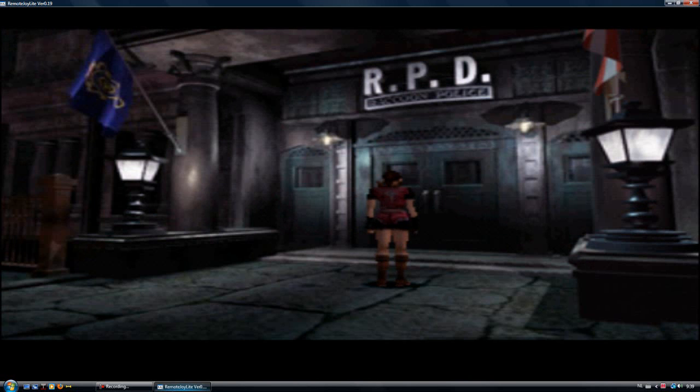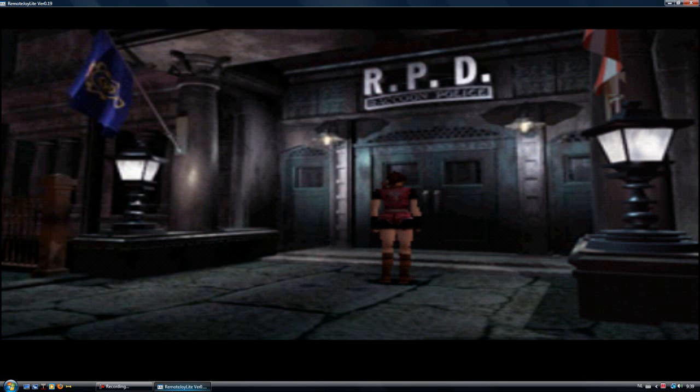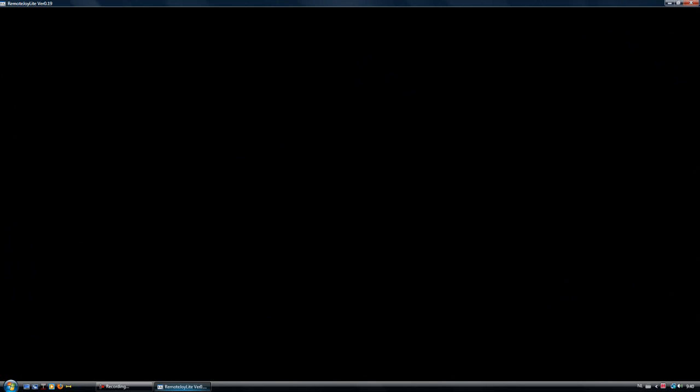To show you that this is my PSP screen, I'm gonna press the home button. When you enter the police station and open the door, the door opens and you hear the music, but then there's a black screen. This is something I'm also going to show you today.